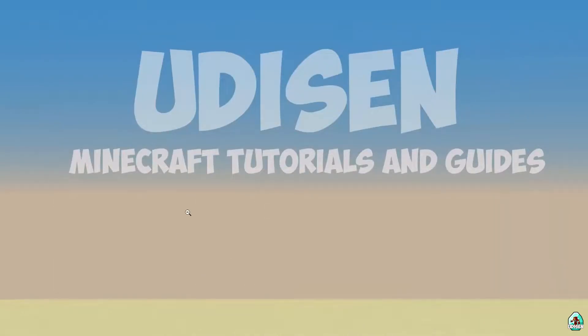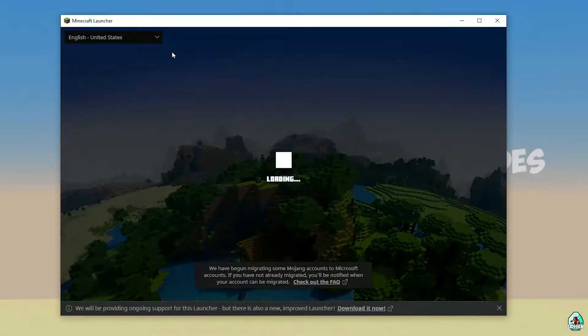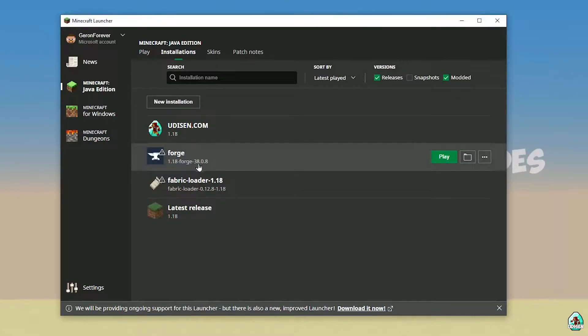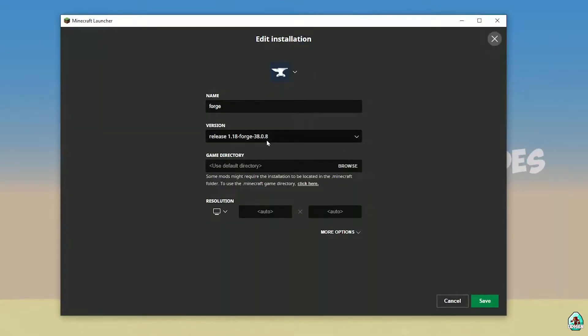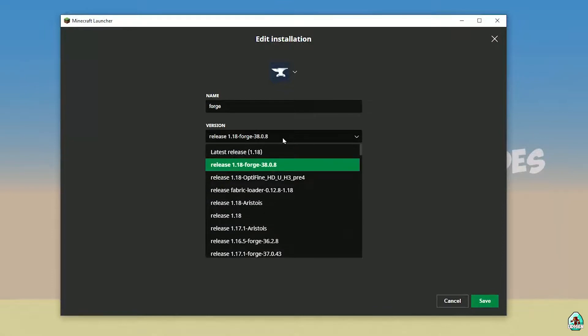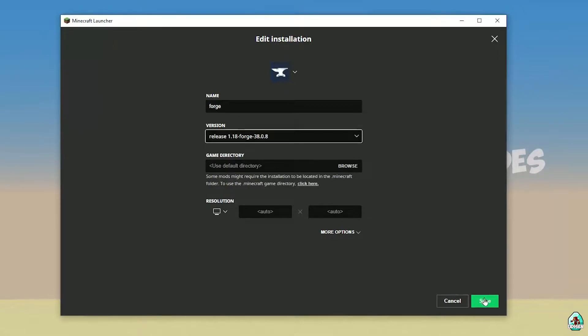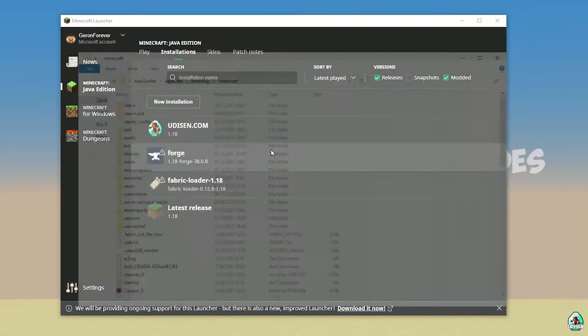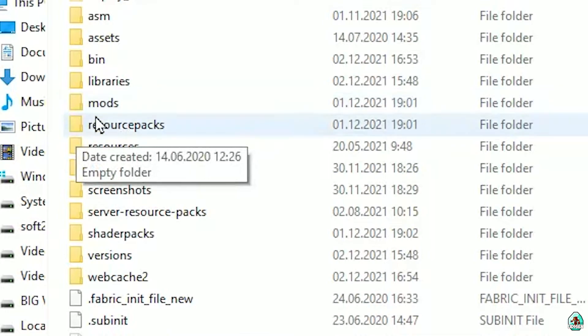Open the Minecraft launcher again — it's very laggy because it's Minecraft. Go to Installations and find the Forge entry. Double-check: in the list it must show the right version. If you installed for Minecraft 1.18 you must see 'release 1.18 Forge'; if for 1.18.2 you must see 'release 1.18.2 Forge', and so on. Also, sometimes installing a new version of Forge for the latest Minecraft version is a good idea.